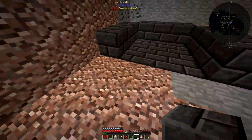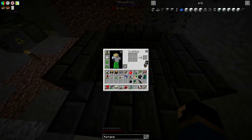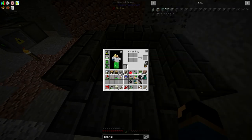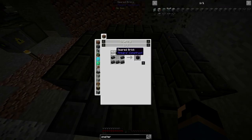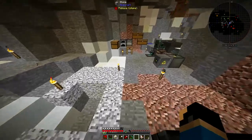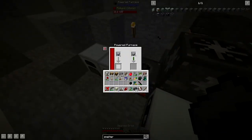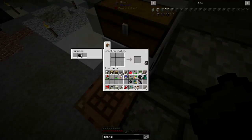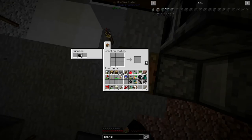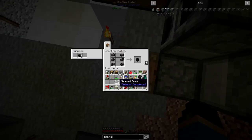Now what we need to do is add in some controllers and stuff. So let's look up a smeltery controller. For a smeltery controller - that's a drain, I'm going to need that as well. So we need a smeltery controller, which is just some seared bricks in a furnace-like fashion. And then we're going to need a seared tank, which is basically glass with some seared bricks around it. And then we're going to need a drain, which is just some more seared bricks. I'm sorry if my framerate keeps dropping every time I go into the menus - I do not know why that's happening.